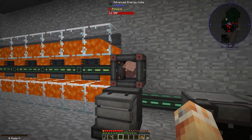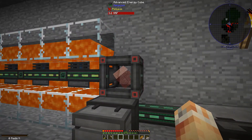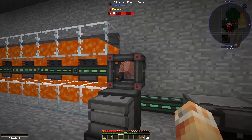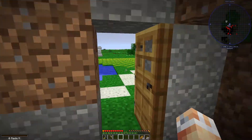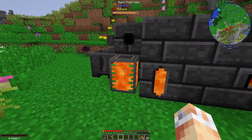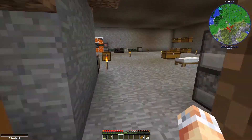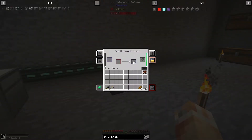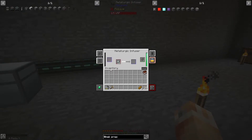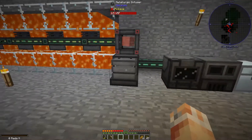I turned our energy cube into an advanced energy cube because the recipe wasn't very difficult, and it's given us a much better buff at 3.2 million RF instead of the 800,000 RF we had before. I grabbed a fluid tank, filled it with lava just so I can refill the smeltery a bit easier — took that to the mining dimension. And I made a second metallurgic infuser to make steel with, because you just put it through twice with some charcoal that's been enriched up in the enrichment chamber.